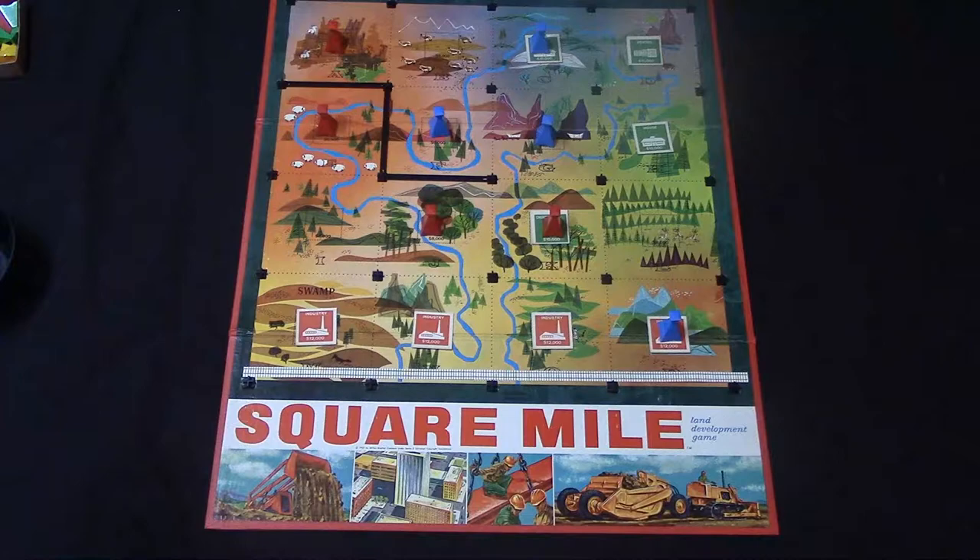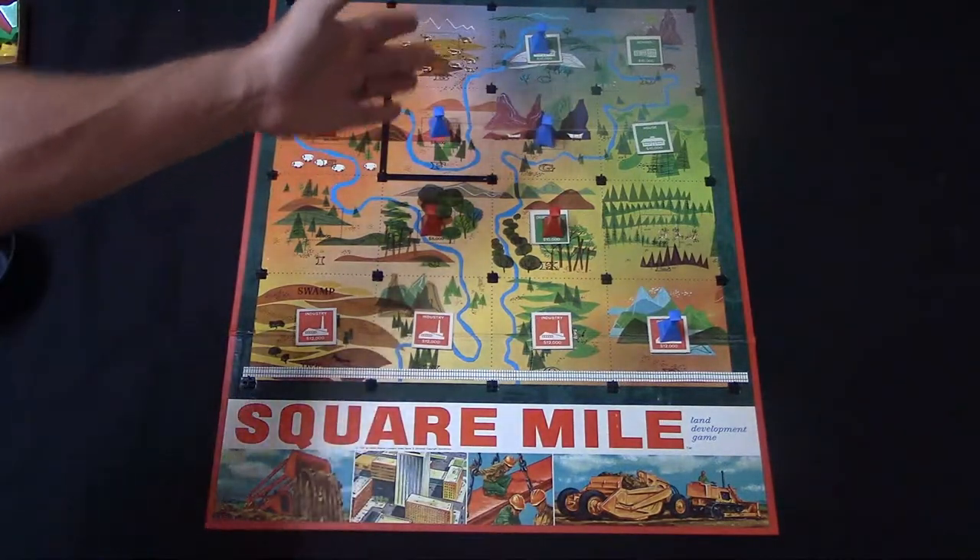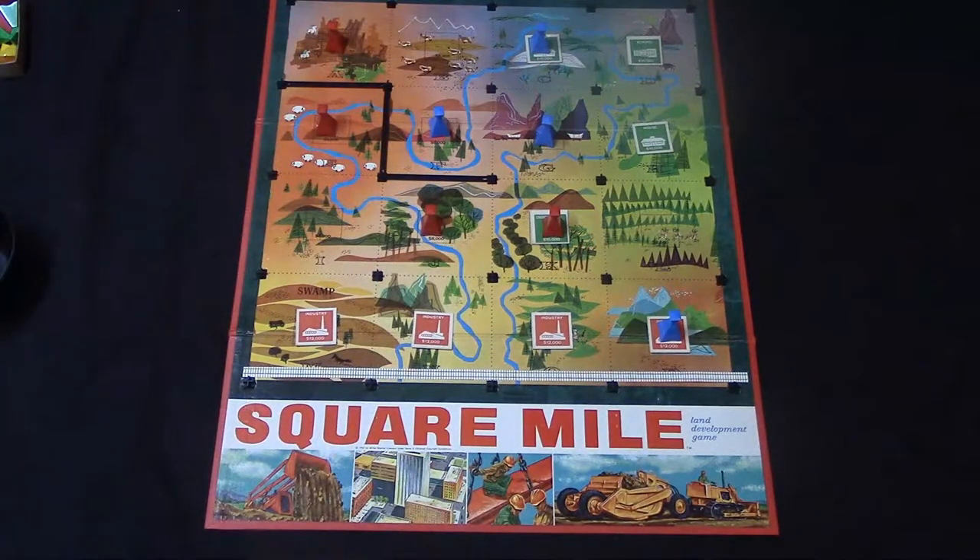On your turn you pick one of those three things to do and you can't mix them — you can't build roads and subdivisions on the same turn. After everyone has paid the money for all the tracks they've purchased, you go on to the development stage.